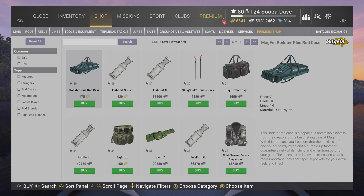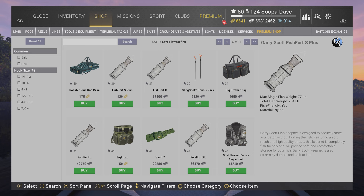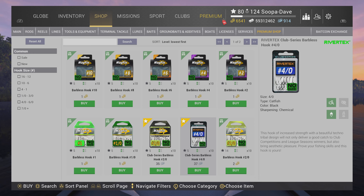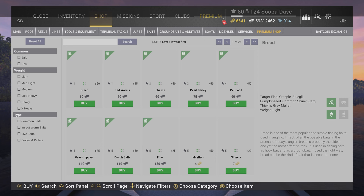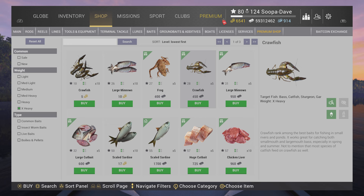You'll notice in the shop there are items for bait coins. Outside of barbless gear, I wouldn't spend bait coins on tackle — save them for map markers, which I'll show you later in the video. Spend bait coins on barbless gear and barbless jig heads, since barbless hooks give a significant XP bonus when you're new. Also, do not buy large minnows with bait coins — in a few levels you'll be able to buy them with regular in-game cash.